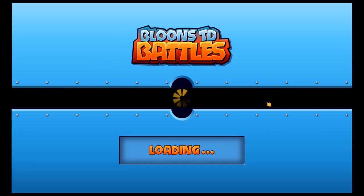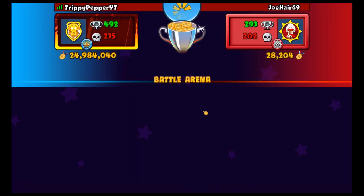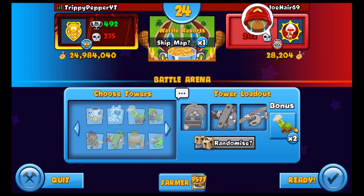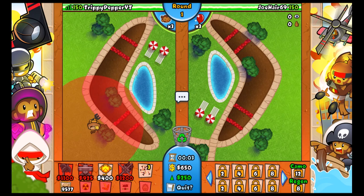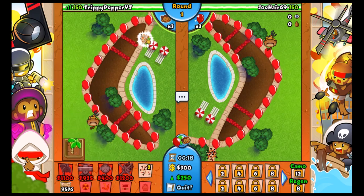I think I'm going to stop there - actually should we do one more game? Yeah, let's do one more just to try it out one more time. Hopefully we face a better opponent. Water Resorts - interesting map for it. Boomerang - that's going to be useful as a fourth tower but I don't think we're going to use fourth towers. We're just showing off how good or bad this strat is, but it looks to be pretty good against noobs anyway. Going for the farm again then the heli.